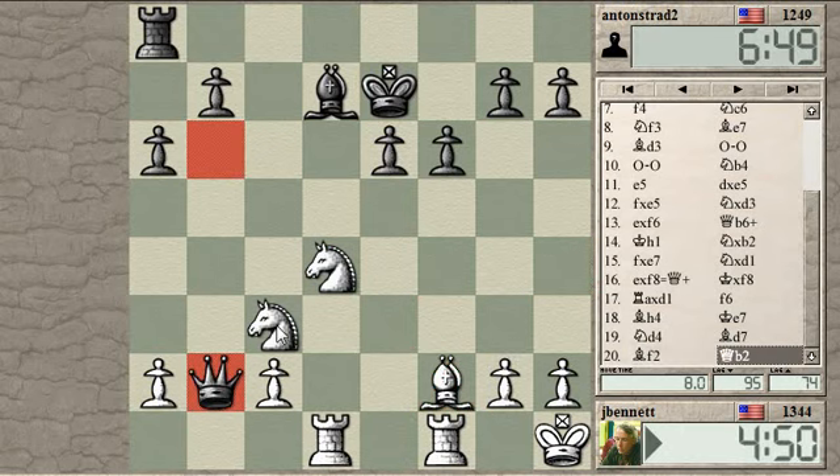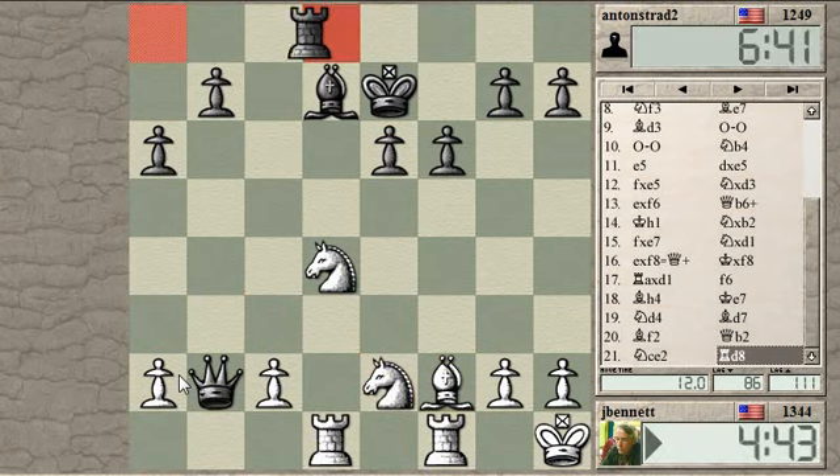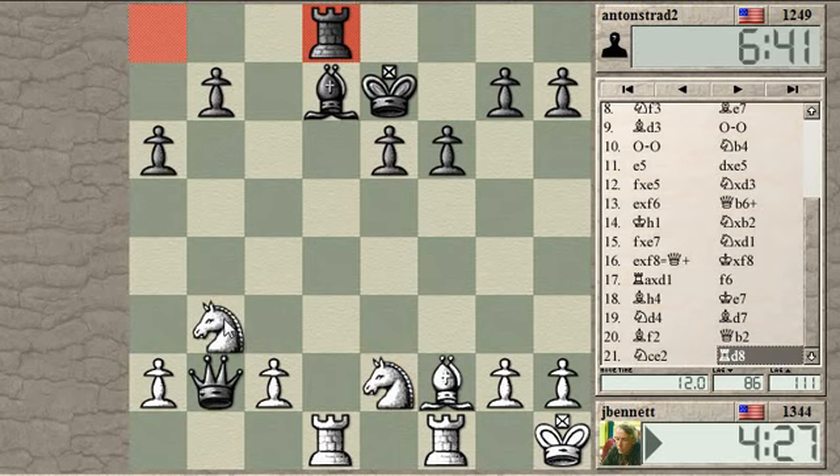And maybe rook e1. But that hits my knight. The knights defend each other. This pawn is defended. He's picking up a pawn over here. But he chose instead to develop a rook — not a bad choice. I'd like to get my bishop on this diagonal. Maybe knight here. Problem is that gives up this pawn.